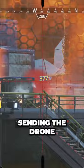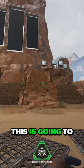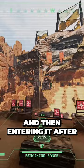Sending out the drone remotely is a great thing to do during fights to get some scans on enemies, but you can still go straight into the drone by holding your tactical activation button. This is gonna be quicker to get you into the drone and control it rather than waiting for the remote drone to be sent out and then entering it after.